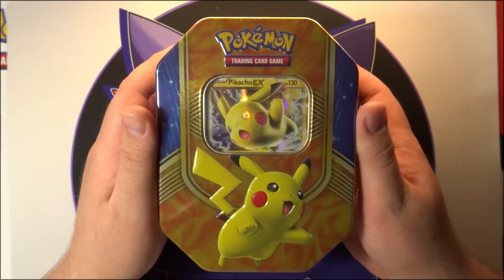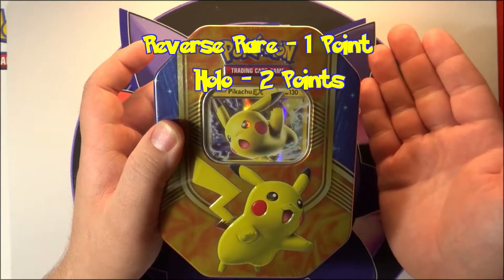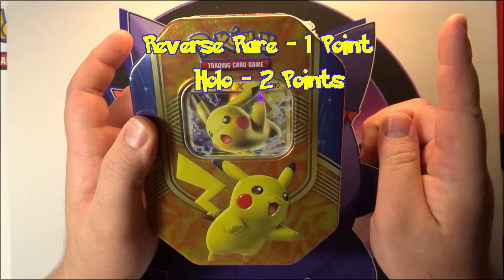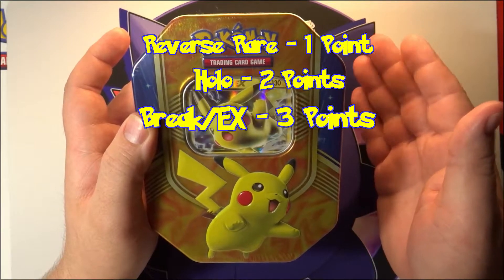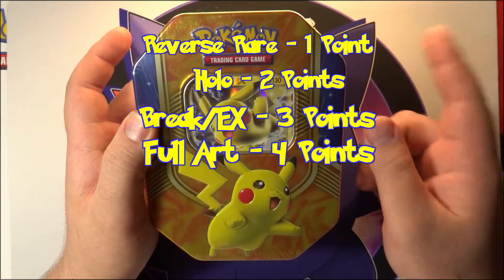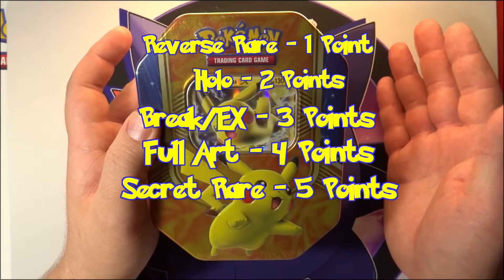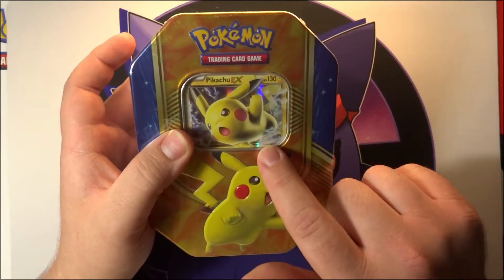This is the standard scoring system for this battle: reverse holo rares are one point; holo and prism cards — these are X and Y packs so no prisms, but they'll be worth two points; Break, EX, or GX cards will be worth three points; full art cards are worth four points; and secret rares of course, the rarest of them all, are worth five points.